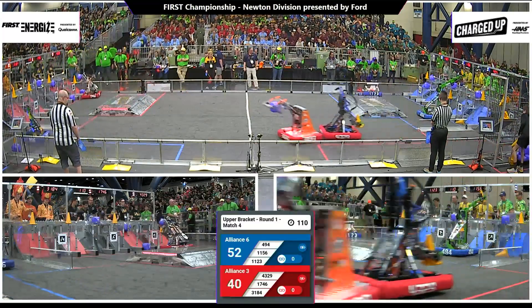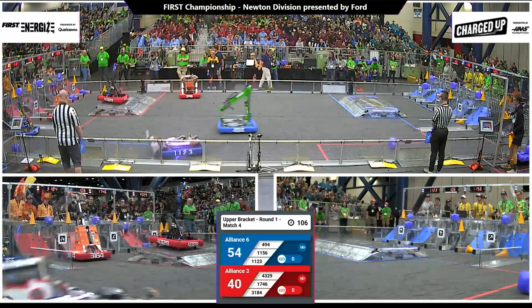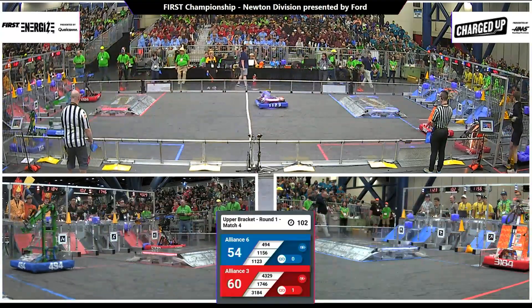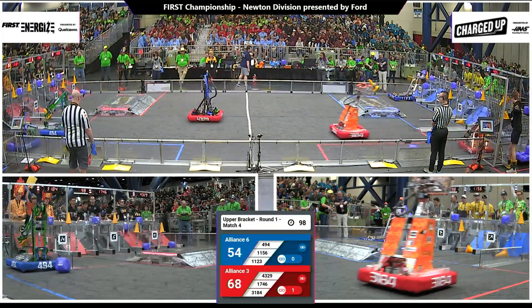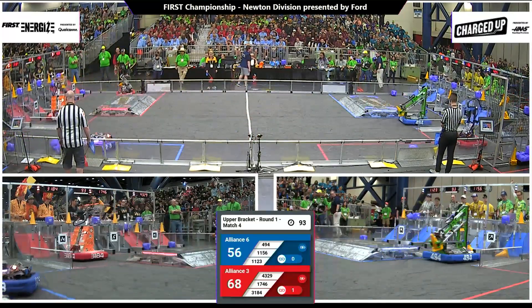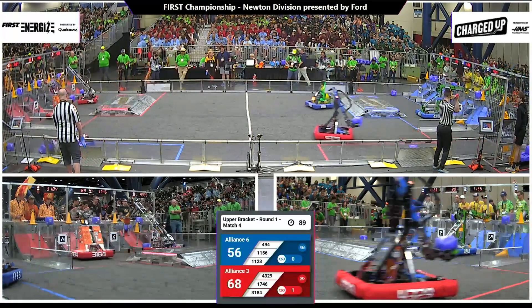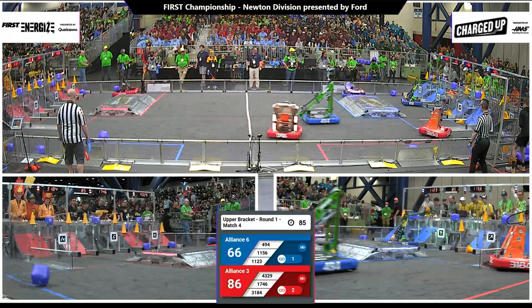Aim Robotics scoring for the blue alliance, and 494 scoring for the blue alliance. 40-54, advantage blue. Lutheran Roboter is scoring at the mid-level — a cone for the red alliance. Martians on the move, heavy impact with Blaze. Martians moving down undefended into the blue grid, scoring a cone up high for the blue alliance. 56-68. Now 78-66, advantage red.